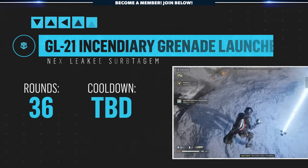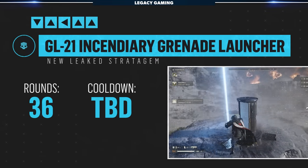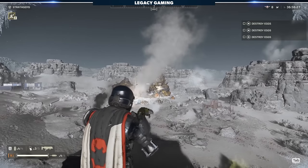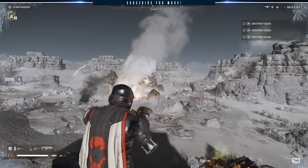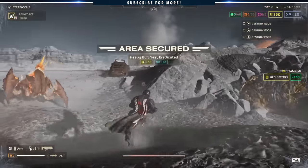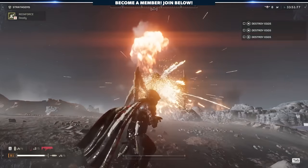Let's pivot now and talk about a couple new stratagems, starting first with the GL-21 Incendiary Grenade Launcher. This is a support weapon just like the standard grenade launcher, but upon impact also spawns an area of fire. The GL-21 is said to be slower than the standard grenade launcher, but can still be reloaded on the run, which is big. As long as the damage isn't reduced significantly, I can see this actually being a pretty incredible weapon on the Terminid front, especially in a squad comp where add clear is a priority.